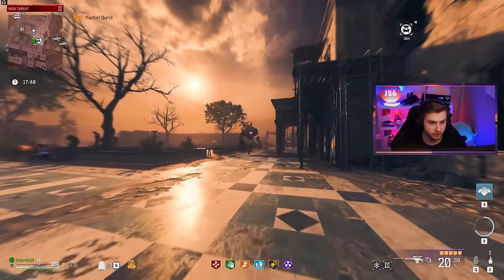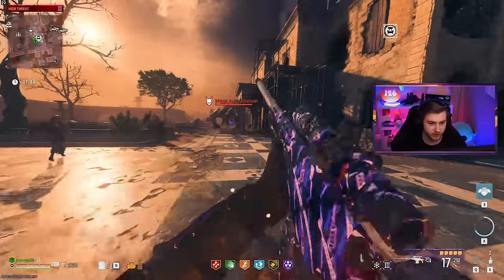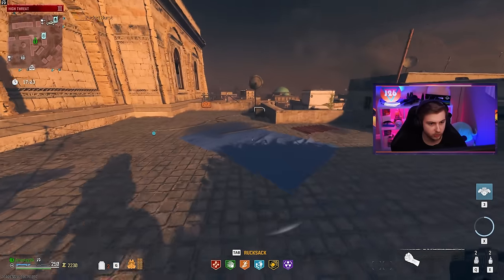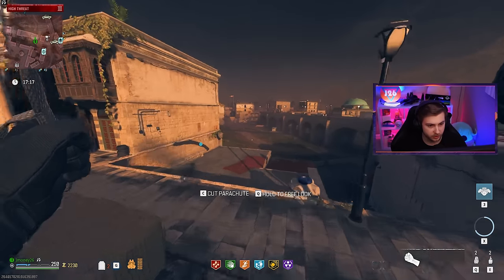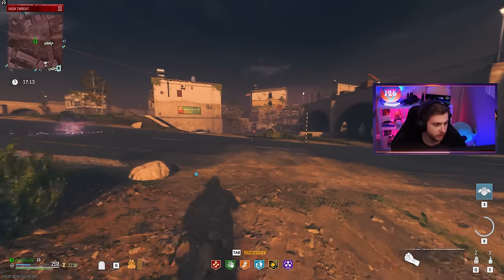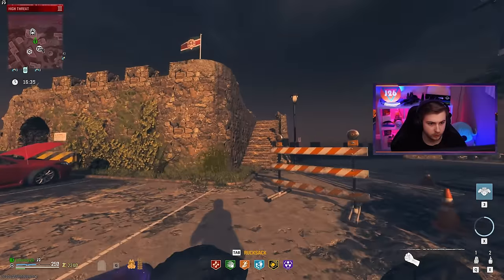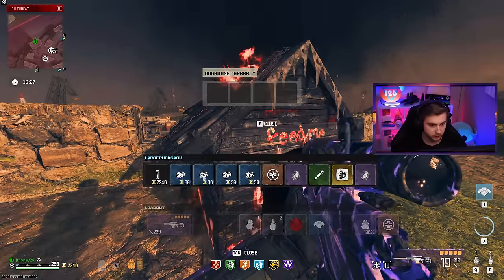It looks like we have a Mega Abomination right over here. How much damage are we doing to him? Not really any — but his mouth was not open and I was shooting all the wrong parts. Actually, I have a great idea. I grabbed a few chunks of meat earlier during the Outlast contract, so let me go over to the doghouse — that's a guaranteed spawn over there. We'll get a little ally to help us take out the Mega Abomination, mainly just to pick me up when I go down, because I only have two self-revives.